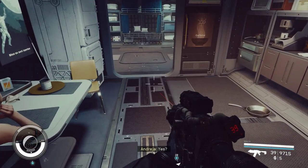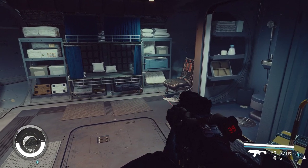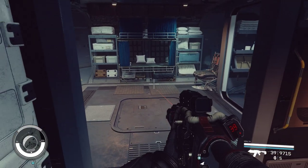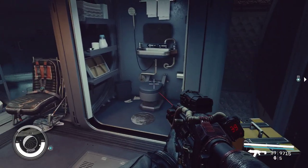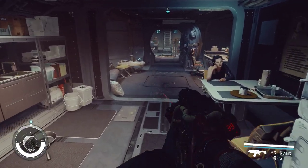Here you've got your 2x1 hab. One thing about these — this is the Hopetech version, the Teo version is the same — you want to make sure you don't mount anything to the back wall because if you do, you're going to lose one of the beds and you're going to lose the bathroom on here. So you have to sort of pay attention to where your attachment points are.